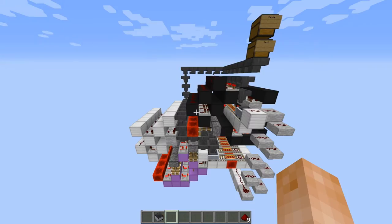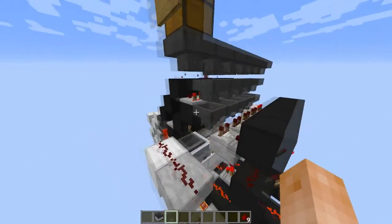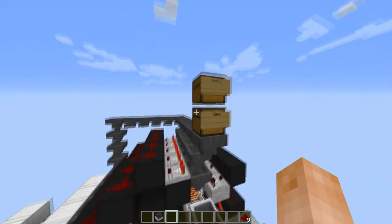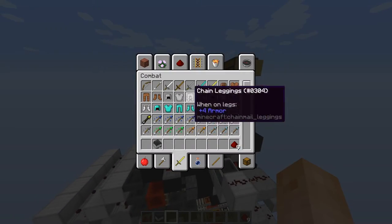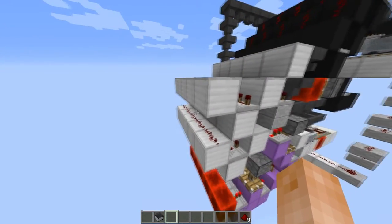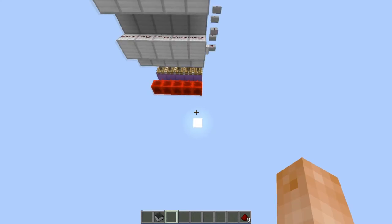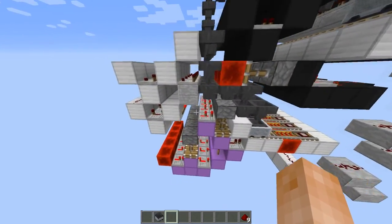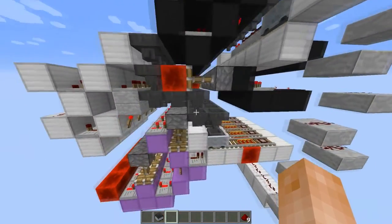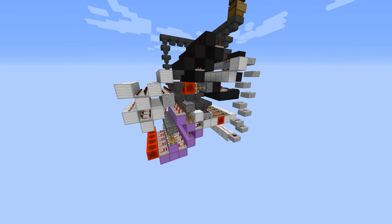There's probably one thing wrong with this machine: we cannot send non-stackable items — no swords, no armor, anything that doesn't stack. The fix is actually easy: just extend the circuit 13 more blocks, which is how long a redstone signal lasts. I didn't want to do that because I wanted it compact, but you can do that on your SMP or single player world.